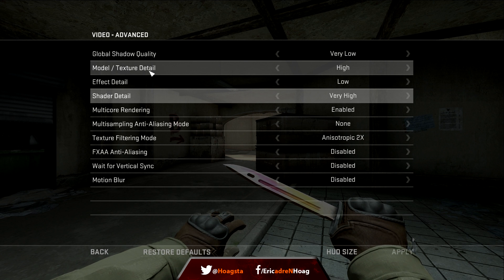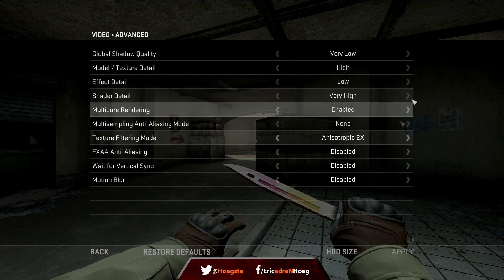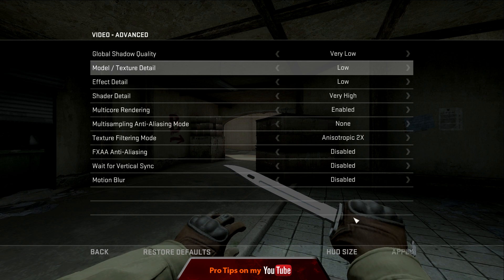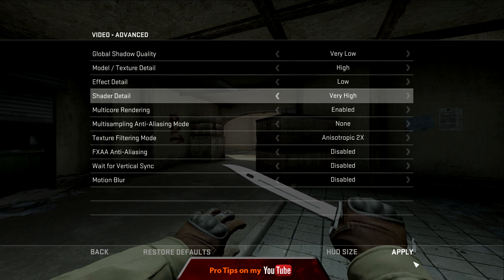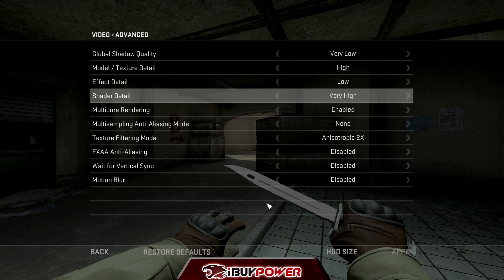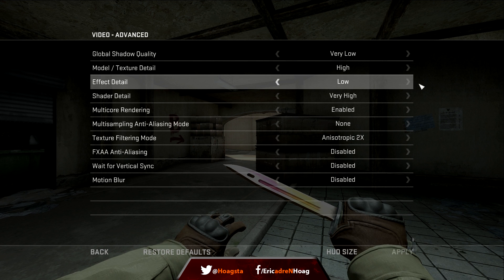Model and texture detail is visually pleasing if you put it on high rather than low. Check out my gloves — they're on high right now. If I change it to low, you'll see the texture of my gloves dull down, not as sharp or good-looking. That's pretty much what that setting does — it changes your player models. It doesn't actually change your teammates' or enemies' player models, just what you see on your own character.